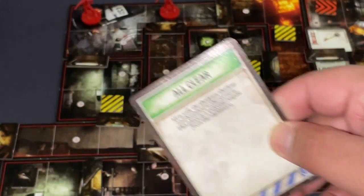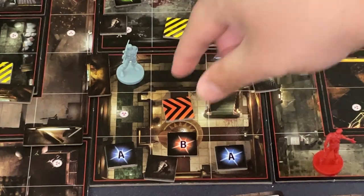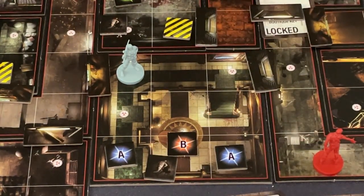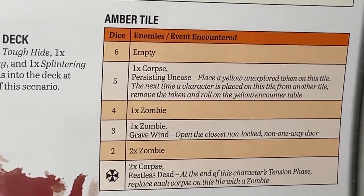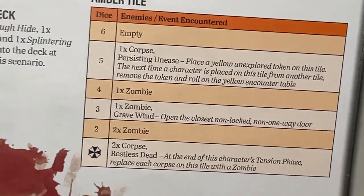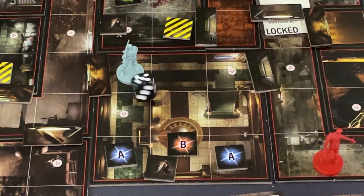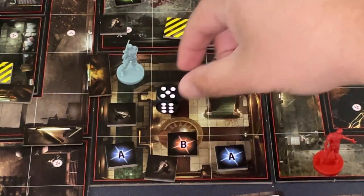Tension deck draw: all clear — about time! Next turn I move into the room and roll on the orange encounter chart, which is a bit more vicious. Six is still empty on the high end, but rolling a one would give two corpses that rise from the dead at the end of the turn. I roll a five — another corpse. Fairly lucky so far.